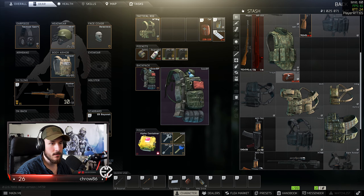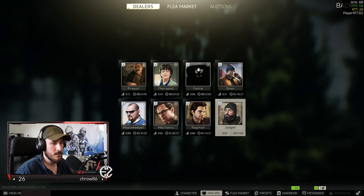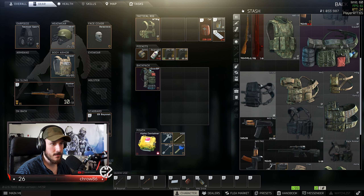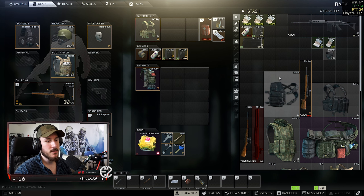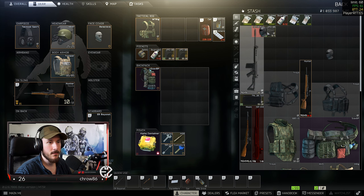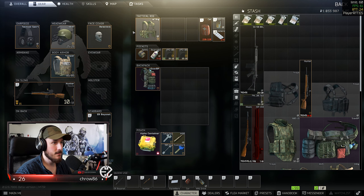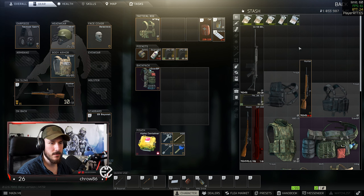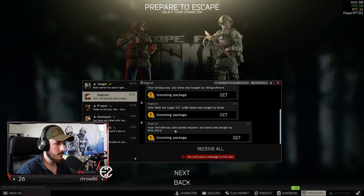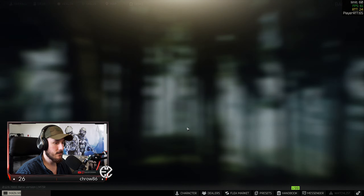I don't necessarily think I need this. Jaeger will buy the knives, the backpacks go there. Stash management is one of the hardest things you ever have to do in Tarkov — I wish you could fold this honestly. We have some space on top there now. Now I can live with this — enough space to loot some stuff. We have a night vision on so we're going to jump into a night raid on customs. 15,000 rubles from Jaeger and we've sold some stuff — that's good. Coming back to having a little bit more money to spend later on.